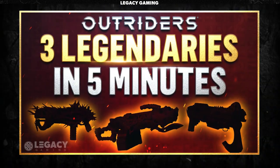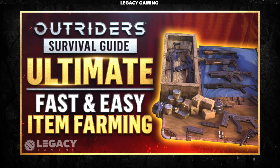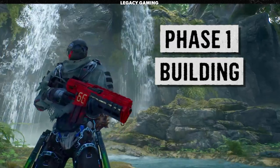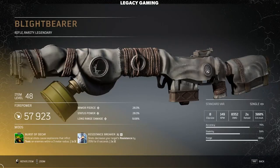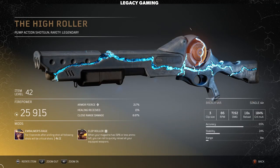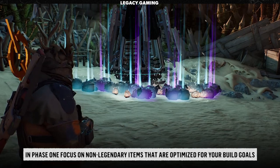We've talked about a number of different farm methods here on the channel, so I'm not going to go into great lengths about that, but most of those methods, specifically the Monster Hunt farms, will net you dozens of epics and tons of titanium in a short amount of time. You have to focus on end game progression in two distinct phases. The first phase we'll call building, because all of the items you need can be obtained outside of Expeditions. Remember those build guides? Well most, if not all of them, talk about this legendary or that legendary, and the truth is those are damn near impossible to get unless you're farming the highest challenge tiers or you're just really lucky. What you need to focus on is finding pieces of gear during this building phase that you can make work in your particular scenario.